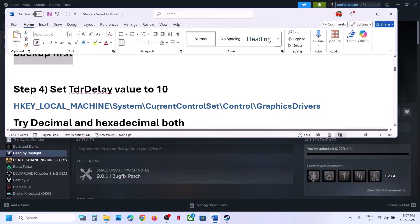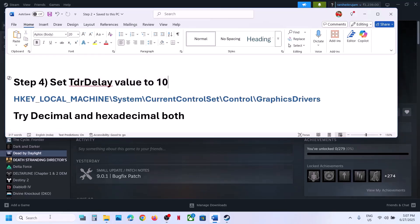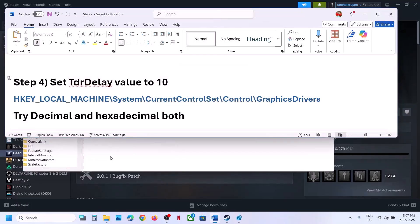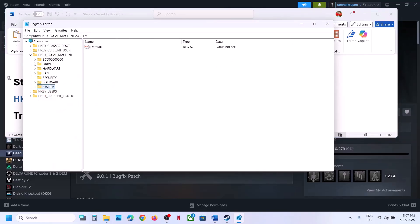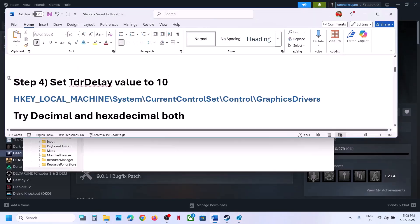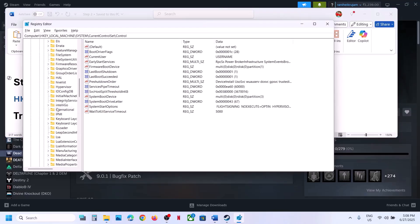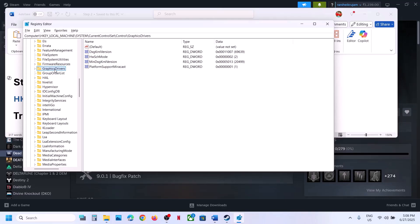The next step is to set the TDR Delay to 10. Open Registry Editor by typing it in the Windows search box, click on Registry Editor, click Yes to allow, then expand HKEY_LOCAL_MACHINE. Go to System > CurrentControlSet > Control > GraphicsDrivers, expand it, and find GraphicsDrivers in the list.